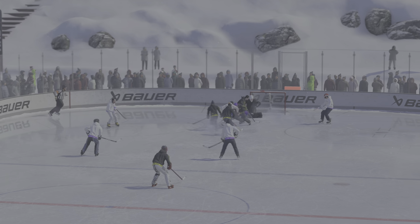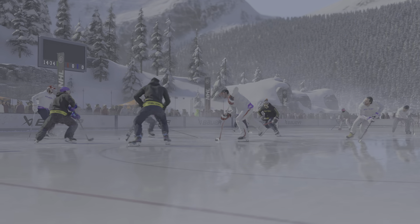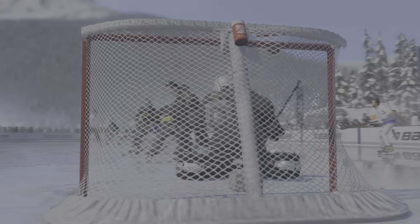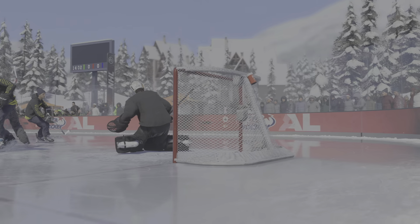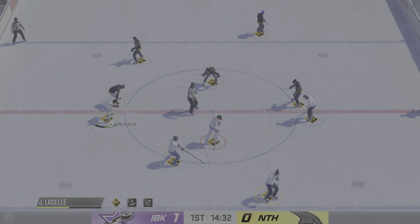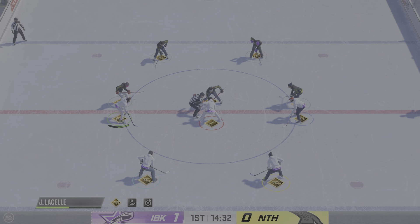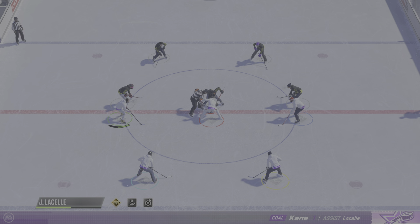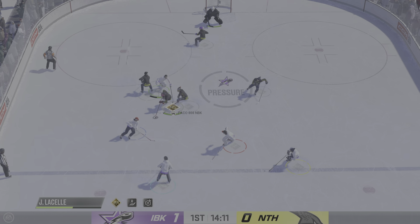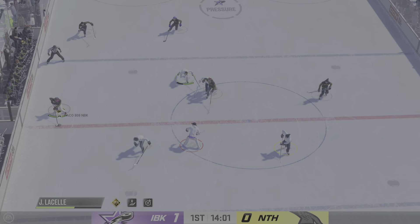This is exactly why you send bodies to the front of the net. You want to create a screen, and the goaltender drops into the butterfly position as a default, battling to find the puck. Can't find it — and beats him clean. The Ice Breakers strike first here in the opening frame. The team is starting to settle in, and now they've got the lead.